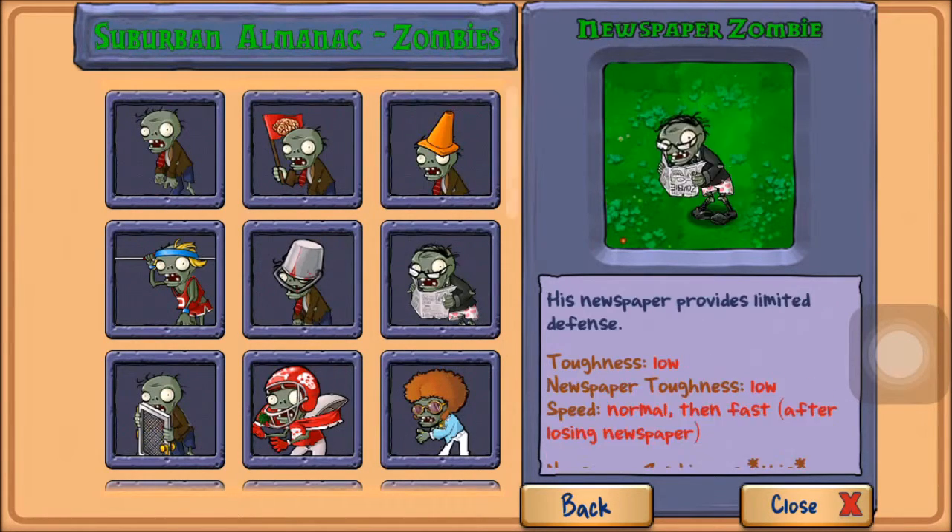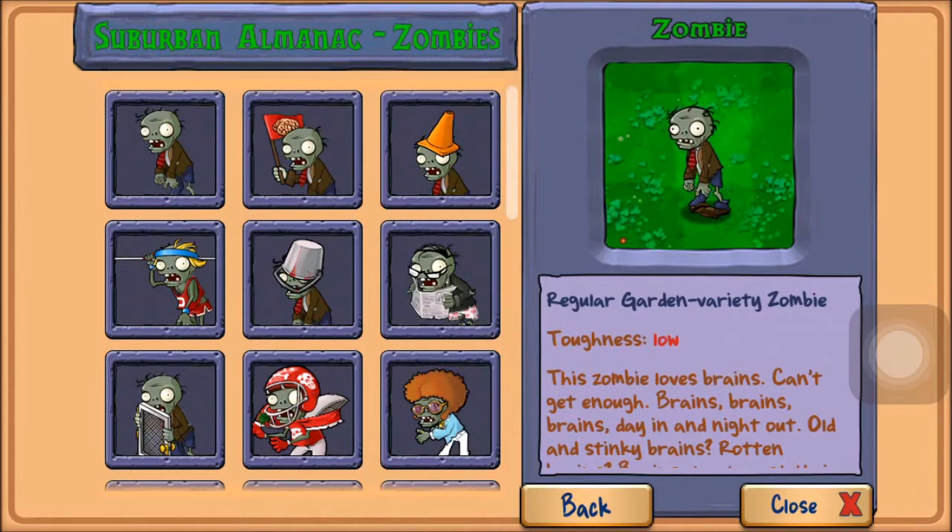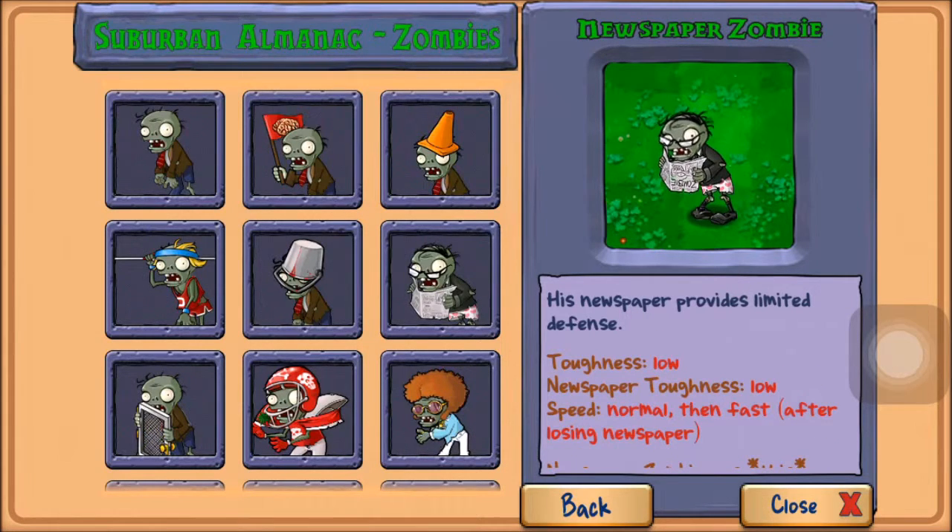Now our next one is the newspaper zombie. The newspaper is extremely unique. It kind of works like the screen door zombie but with a really low toughness. The newspaper can take very little hits — about as much as just the garden variety — and the newspaper zombie himself can only take about as much as a normal zombie.